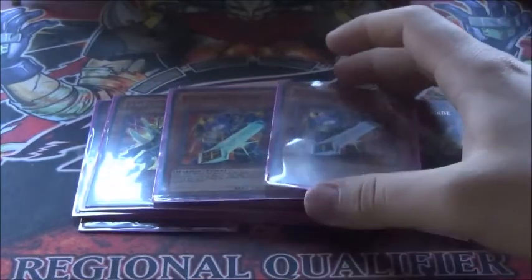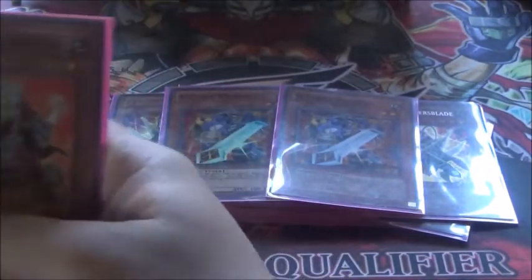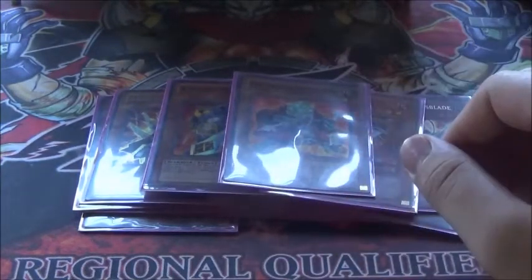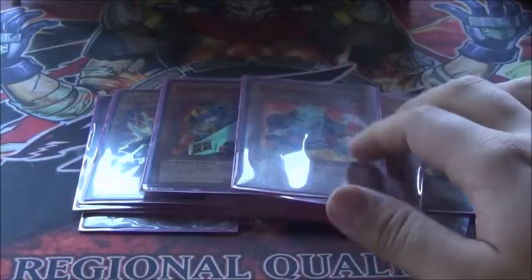Two copies of X-Saber Pashuul. Pashuul is really good — he can't be destroyed by battle, and he's a pretty good level two tuner. He's a Reinforcement of the Army target. Two of him, so pretty solid. Then for the last X-Saber, we run one X-Saber Ragigura. Ragigura is good because he brings your Voltrals back from your graveyard to your hand. So one of him. That's pretty much it for the X-Sabers.